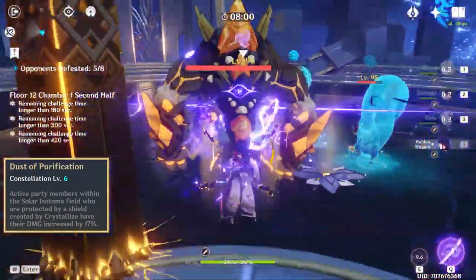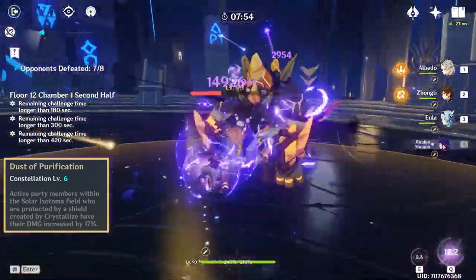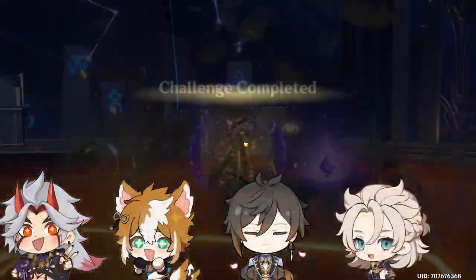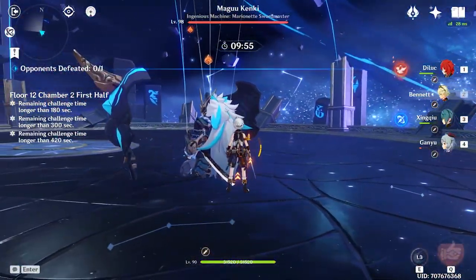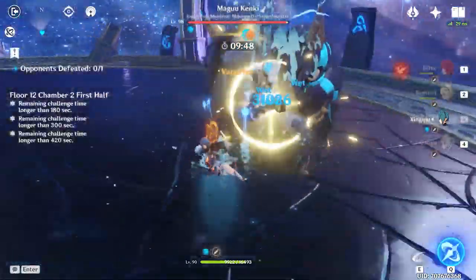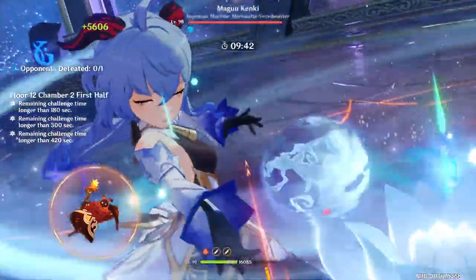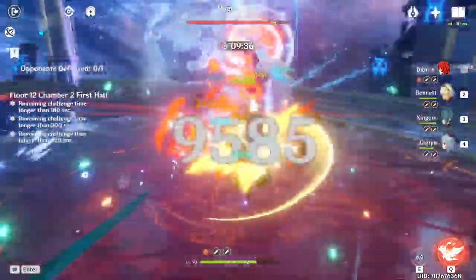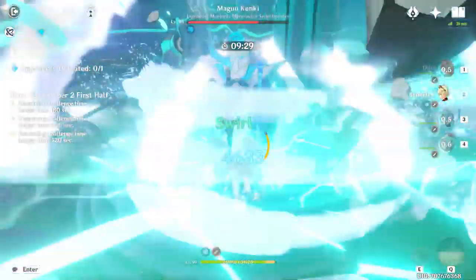Since you will need another element apart from Anemo and Geo to get a crystallized shield, having 4 Geo characters in your party will not activate his C6 in most cases. It will depend on what enemies you are facing. For example, with a full Geo party fighting Ruin Guards, since they do not have a particular element, you will not receive the 70% bonus damage. But if you are fighting a Pyro Abyss Mage, you will be able to create a crystallized shield and benefit from the 70% damage his C6 offers. In most cases, it depends on what type of enemies you face.